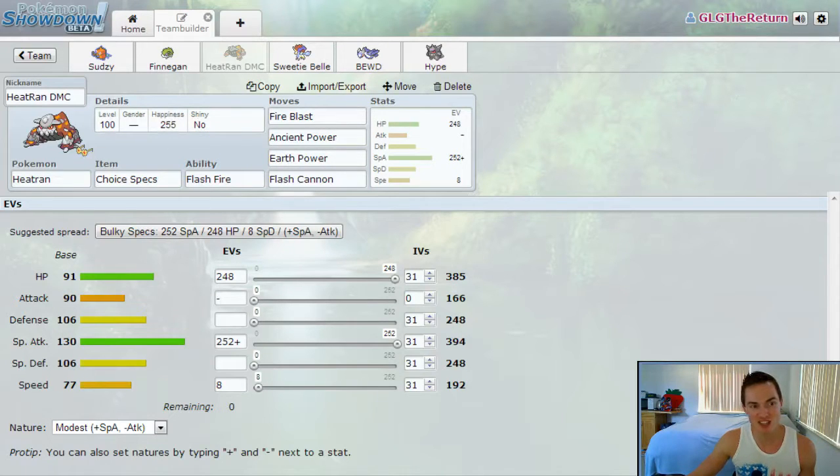Heatran DMC — the Heatran. He's running the Flash Fire set with Fire Blast, Ancient Power, Earth Power, and Flash Cannon. This is a pretty expected set. He's my primary switch-in to things like Talonflame. He's running the bulky variant — bulky specs. A little investment in speed just to potentially outspeed fellow Heatran and kill him with Ancient Power. I considered a max speed set for the speed tie, but I decided against it because I have a lot of levitators on this team, so I'm not that worried about the ground weakness.